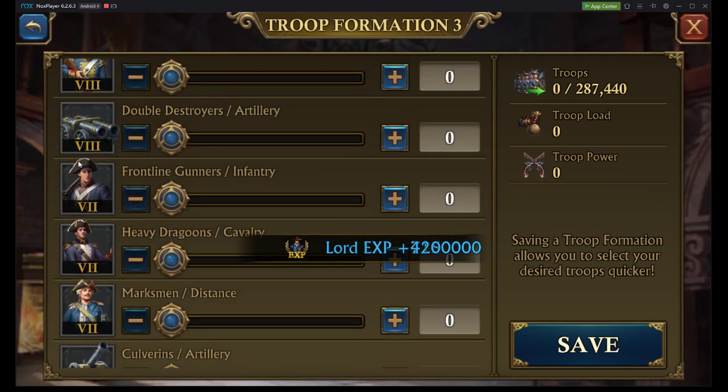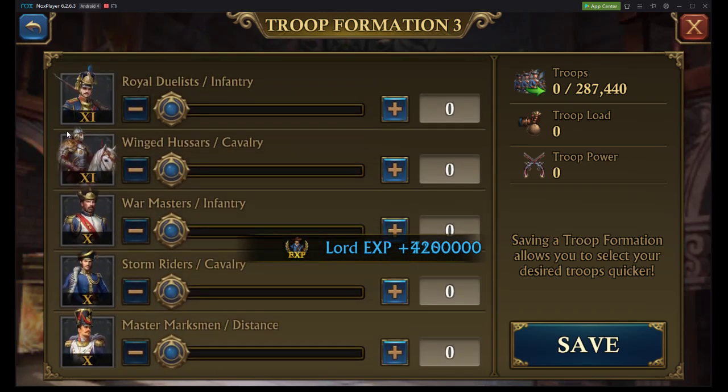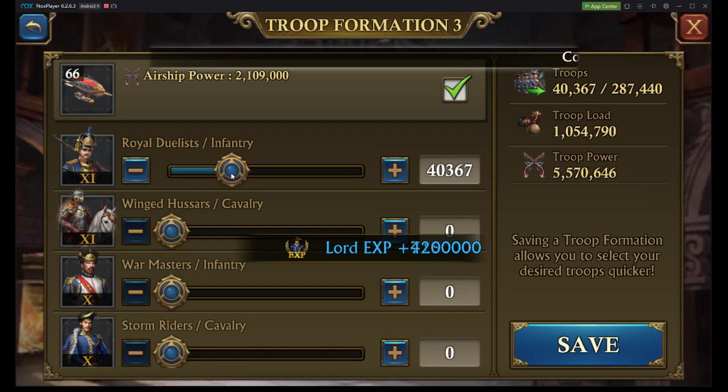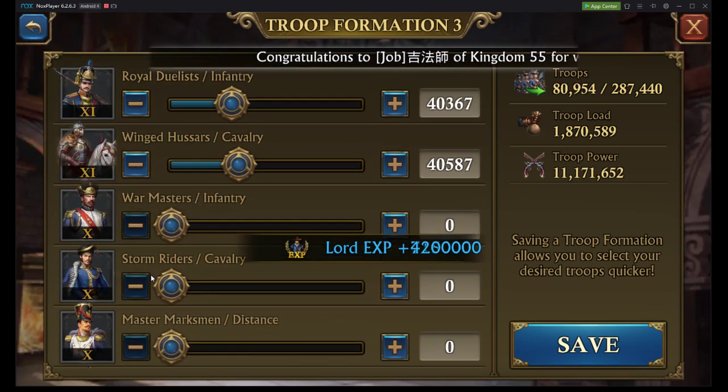What I'm going to recommend is that you primarily utilize your highest tier troop in a higher quantity over your second highest tier troop, and then you still have a strong number of your second highest tier troop in order to get that additional attack bonus. Your highest tier troop is going to ultimately be your strongest, so I'm going to recommend that you start off with about 40,000 of your highest tier troops.